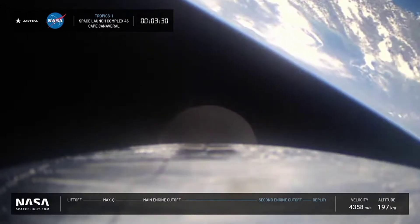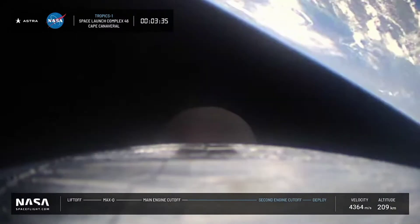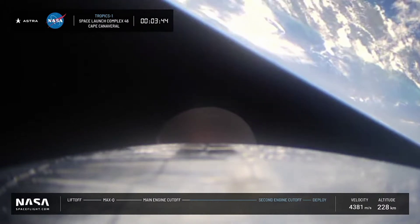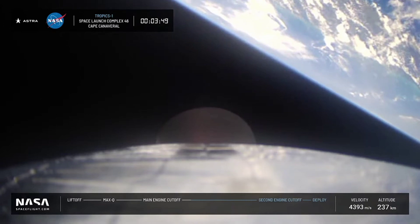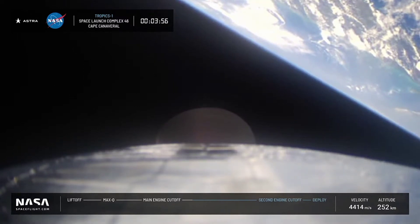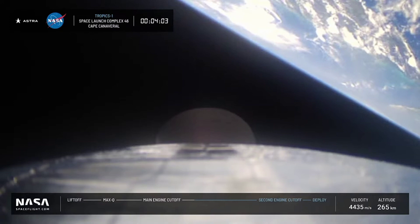Now the upper stage will burn for just about five minutes on its way to low Earth orbit. Everything looking good so far. You can actually see from the onboard telemetry the vehicle is already in space. However, it has to get the horizontal velocity needed to stay in space by achieving low Earth orbit, and so we're going to be watching that velocity marker tick up on the bottom right of your screen.